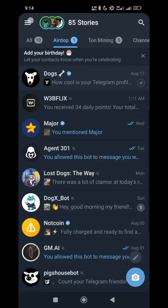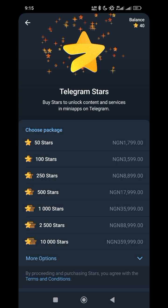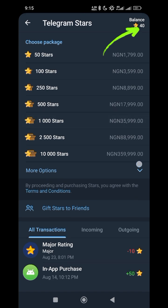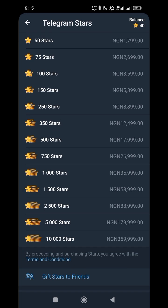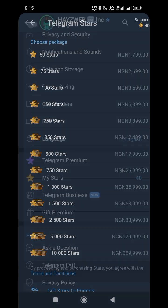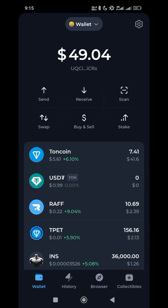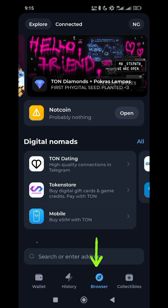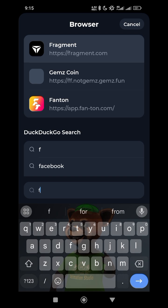To get stars, go to your Telegram, click on menu, go to settings, scroll down, and click on Stars. As you can see I only have 4 stars. You can buy more stars directly, but you don't have the option to choose how many you want to buy. That's why I will use a different method — instead of buying directly from Telegram, I'll go to my browser and search for Fragments.